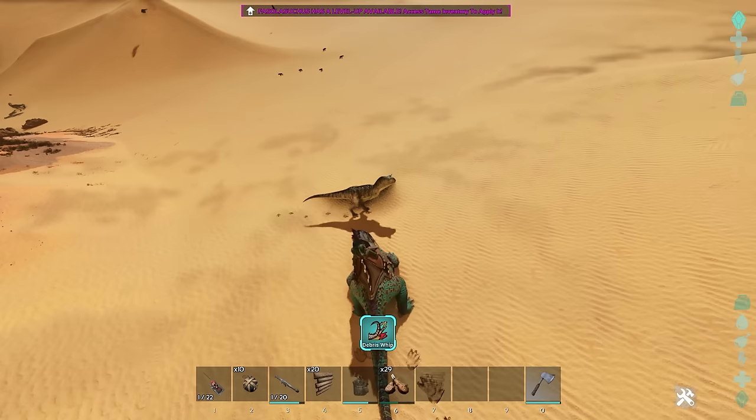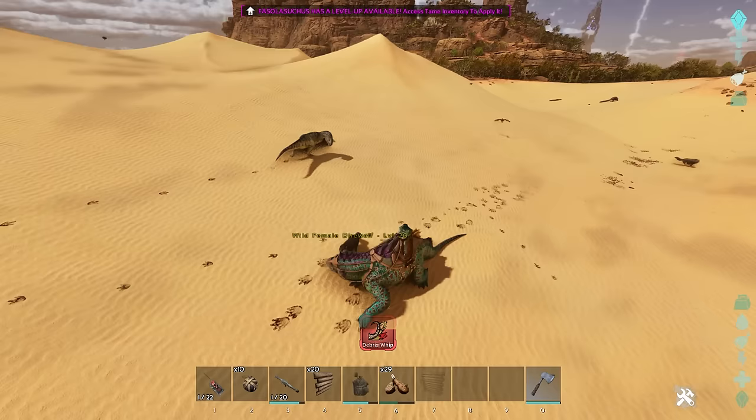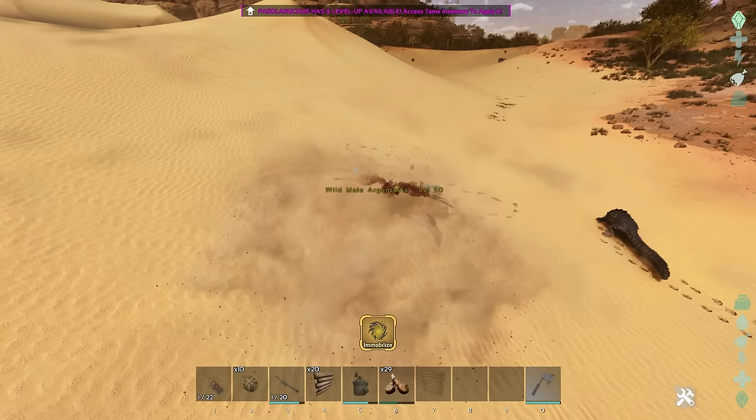From a little more testing I figured out that you can actually stop creatures from being aggro to you by using the debris whip on them. That Carno is just running and running — there is a little bit of a cooldown for each creature you hit with this and you can't spam it on the same creature constantly. It also turns out you can trap flying creatures using the sand vortex, which could be quite useful.